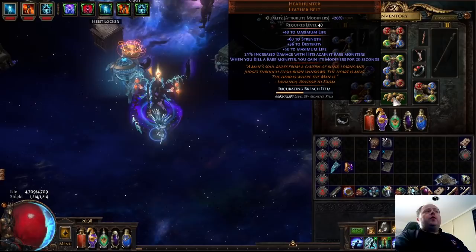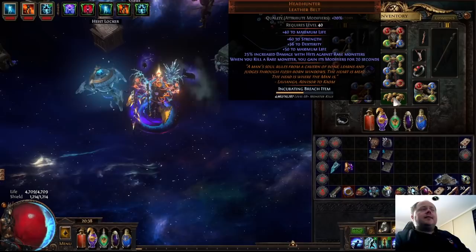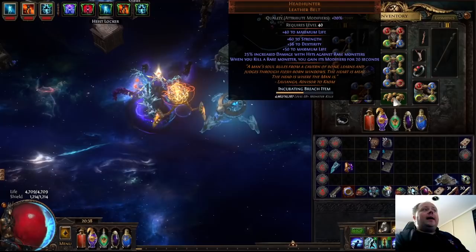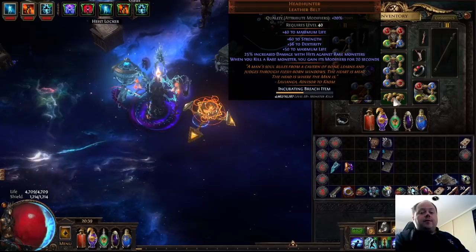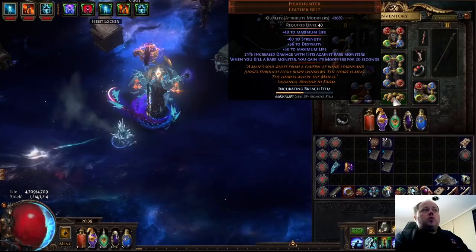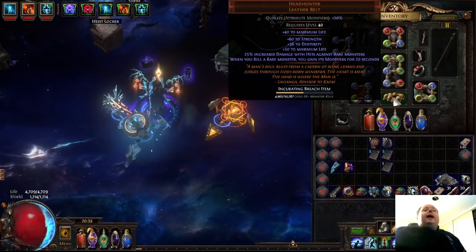Next up we have the mod: 20 to 30% increased damage with hits against rare monsters. On most characters, this is the second best mod on Headhunter, and it's the one you'd want to roll Divine Orbs to improve. Generally speaking, if your Headhunter has 28 or less in this stat, you probably want to apply a Divine Orb, even if the strength, dexterity, and life rolls are pretty good. This is counterintuitive - most people see this and think 25 or 30% increased damage doesn't sound very good.